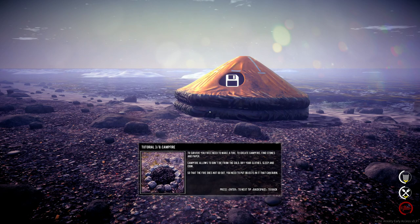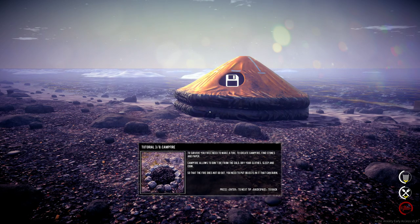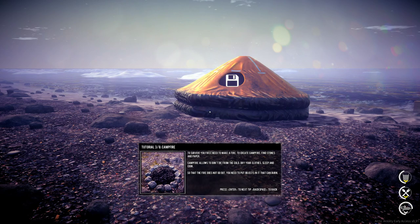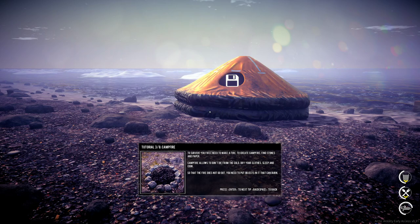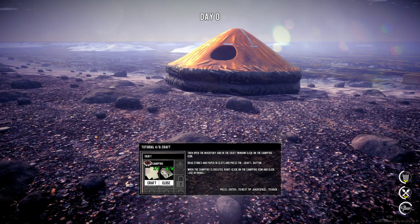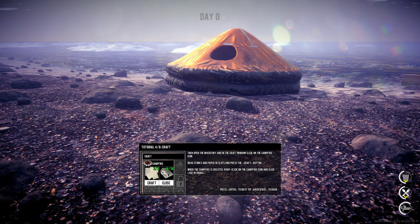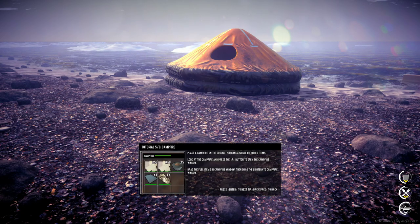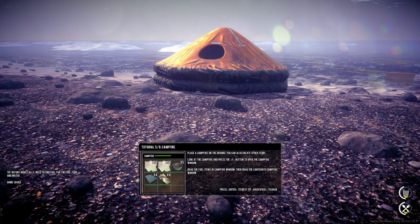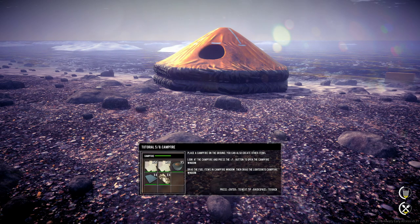To survive, you first need to make a fire. To create a campfire, find stones and paper — I got the money for that. Campfire allows you to not die from the cold, dry your clothes, sleep, and cook. You need to put objects in it that can burn. Open the inventory, in the craft window, click the campfire icon, drag stones and paper to slots, hit craft. When the campfire is created, right click on the campfire icon, use hands. Look at the campfire — press F to open.